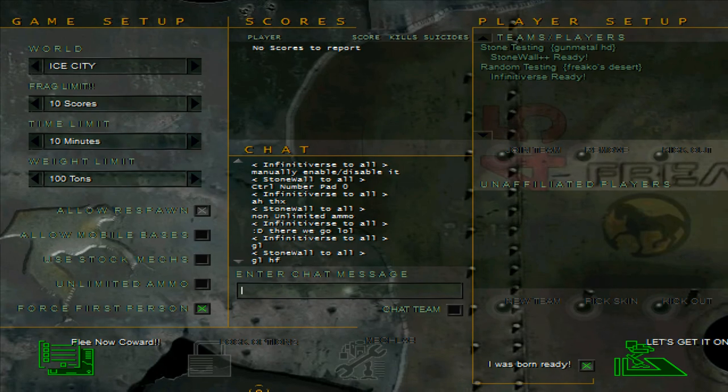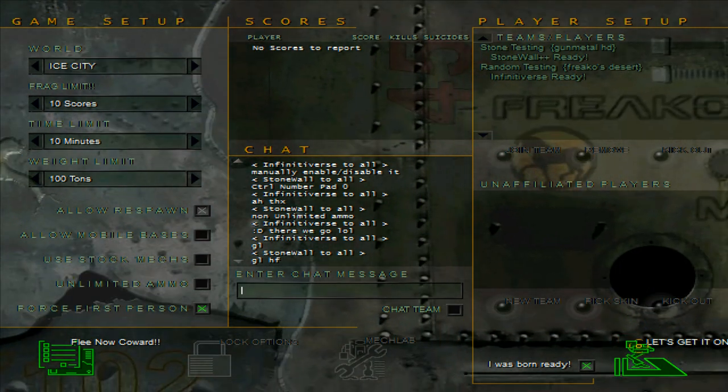Good luck, have fun — let's see if we make it. Ten scores, ten minutes — could be faster than that. Random being one of the guys from the old ballistics-only clan, dudes like him should wipe the floor with me, but not many people get practice in with this game anymore, so it's kind of up in the air.